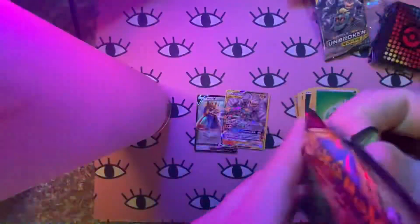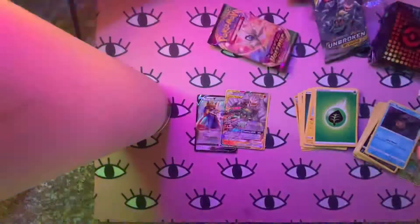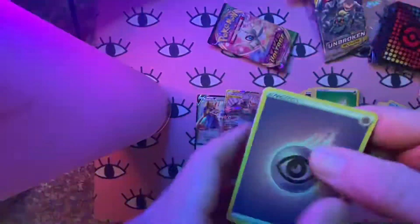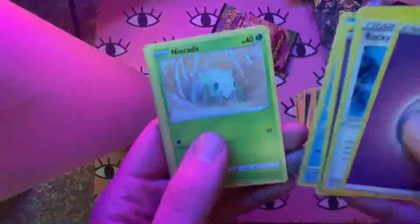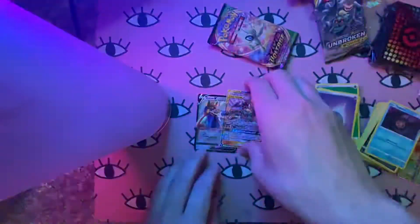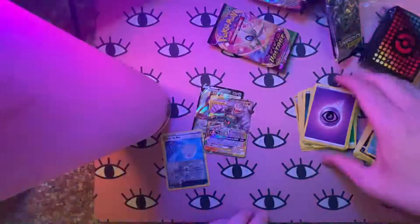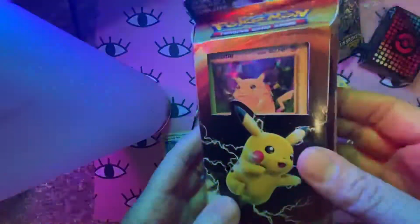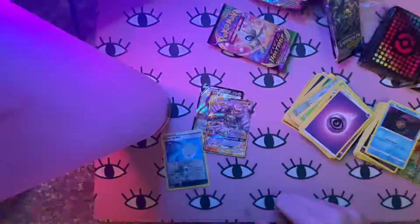Last pack. Arcanine, Pikipek, Whismur, and Exeggutor. Pretty nice — we got the location and the Marshadow GX. Again, I really like these sleeves and all the playable cards. Shout out to my friend Alex for the two Vivid Voltage packs and the Pikachu deck — I'll link his YouTube in the description. I know I really like the Shatter Hollow or Icecrack Shatter, whatever it's called. Thanks for watching and Merry Christmas!